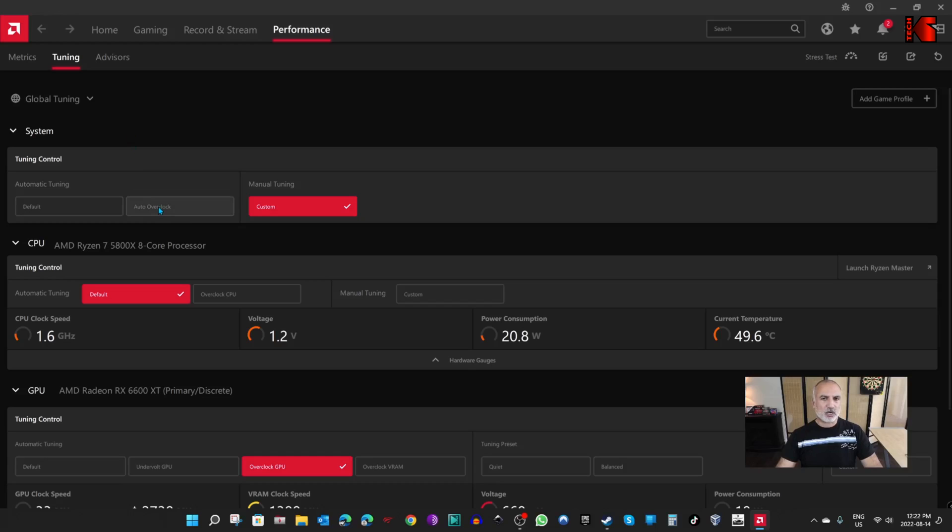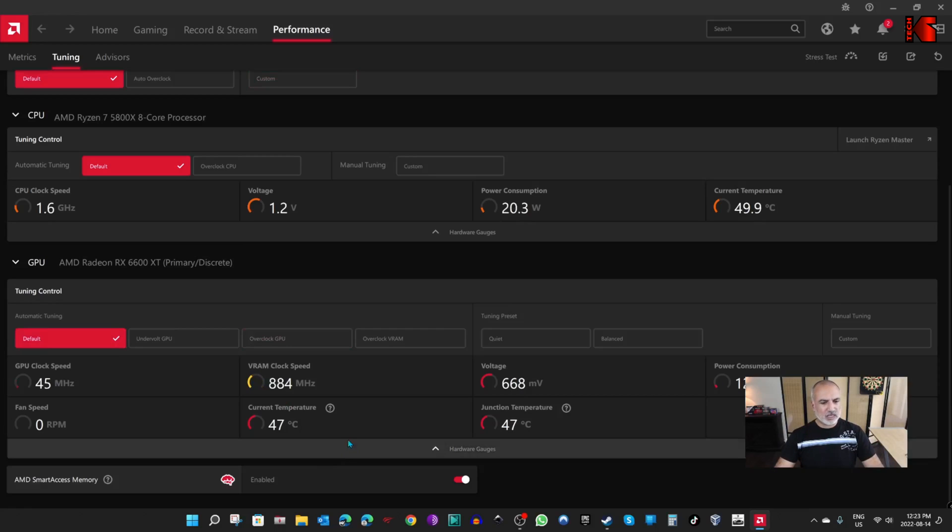If you press Auto Overclock, it will tune the system to overclock both the CPU and the GPU, but this didn't work for me. When I used Auto Overclock, my system kept crashing — whenever I played a game, in the middle of the game my system would restart by itself.